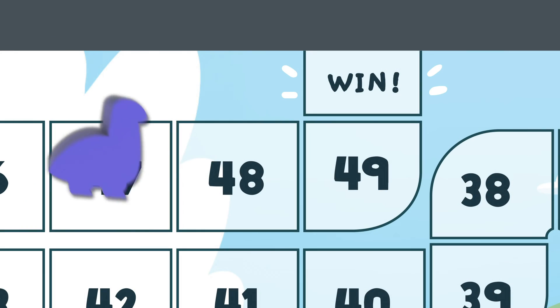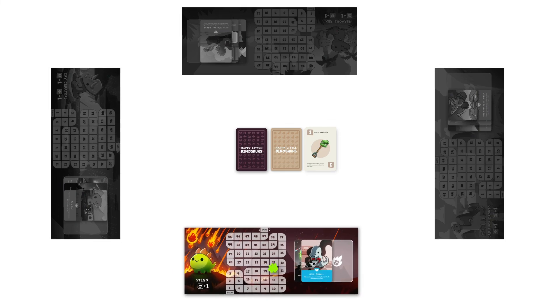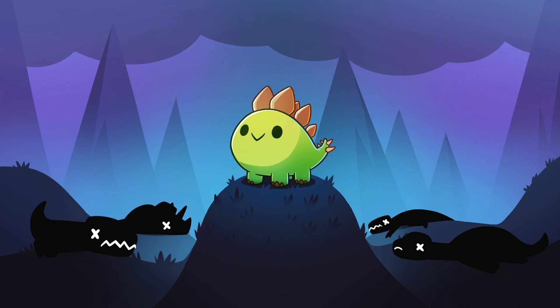There are two ways to win the game: be the first dinosaur to reach 50 points on your escape route, or be the last dinosaur left in the game. Your friends might be gone, but they're annoying anyways, right? A small price to pay for victory. Don't judge me, I like to win. Now you're ready to play Happy Little Dinosaurs — let's see if you survive!